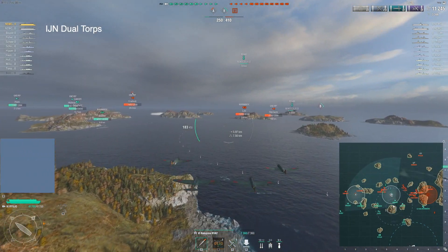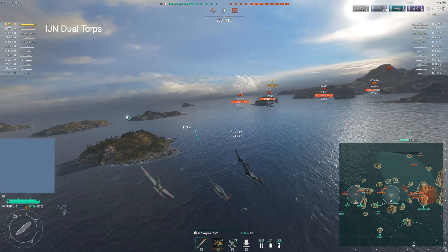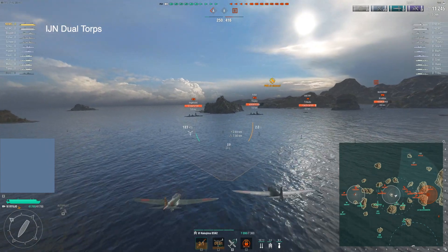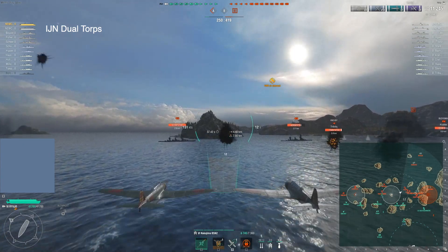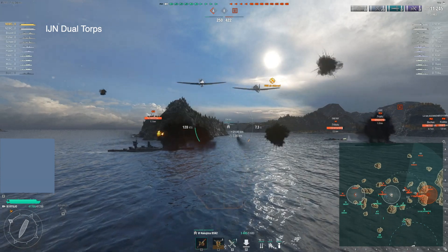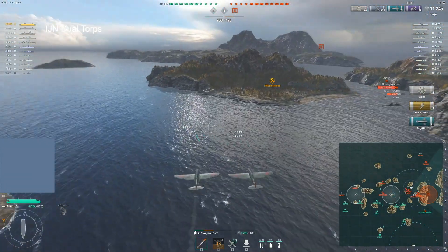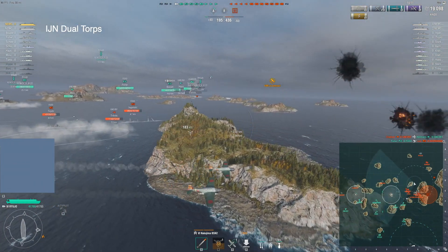It's possible to drop from long range with planes remaining undetected, particularly if you use the rest of the squadron to go spot something — a little drive-by torping at the beginning of a match when people are still getting into position. Concealment expert now works on planes, so being sneaky is definitely a possibility, but you'd have to be very good at aiming. Anyone saying it's no skill required, just point and click — it is absolutely not.